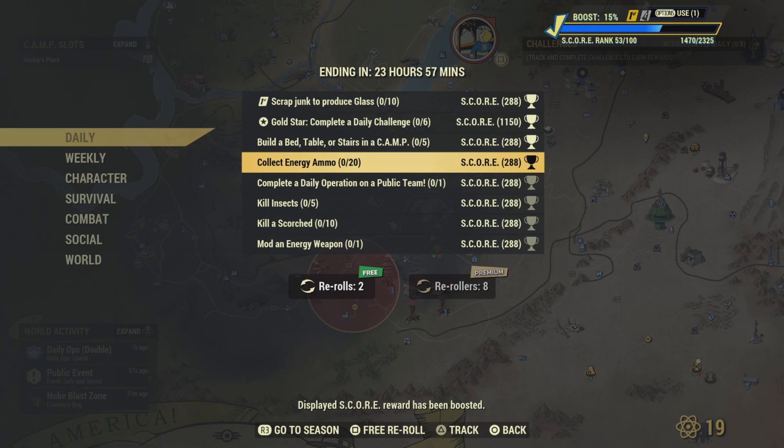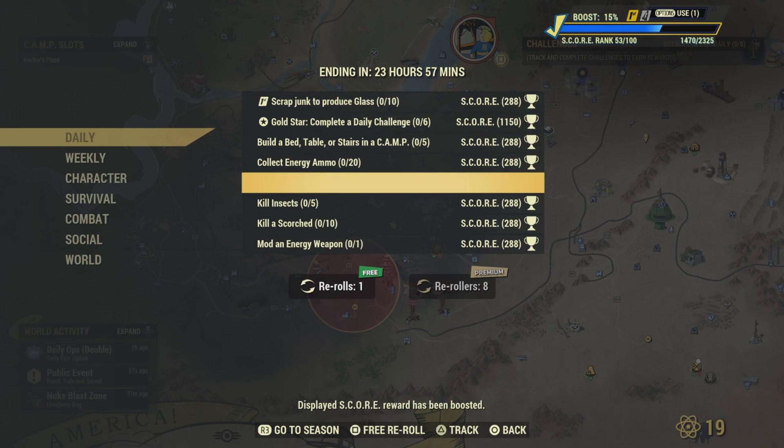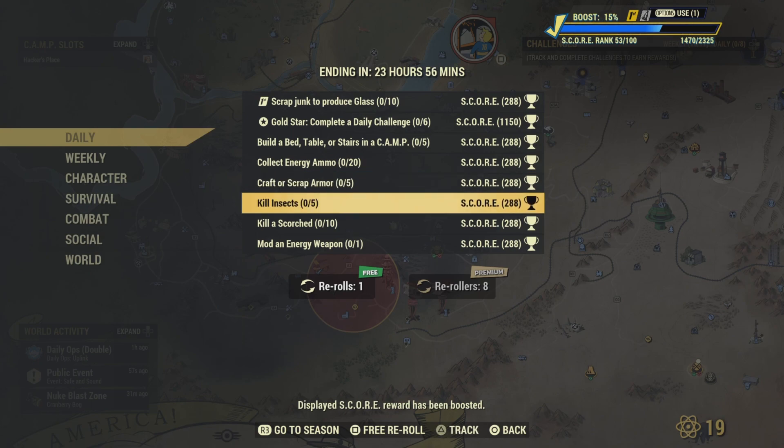'Collect energy ammo' - you need 20 pieces; that's not too bad, especially if you do any events, you'll get that pretty easily. 'Complete a daily op' - we're going to roll that one. Also 'craft or scrap armor' - we can do that.